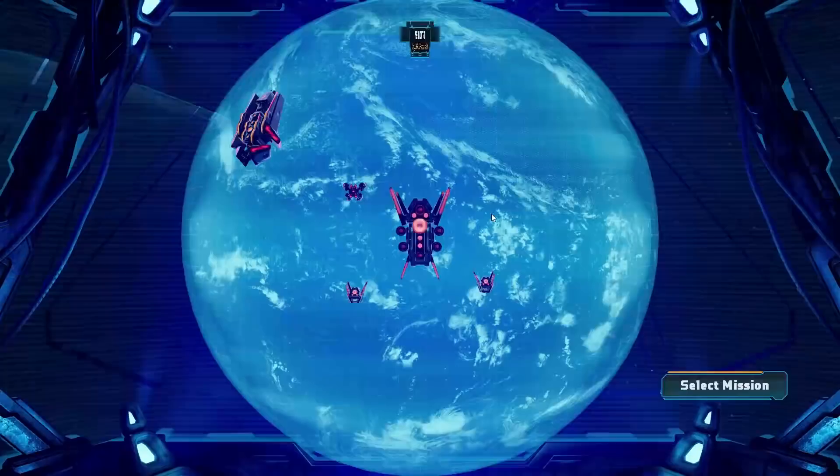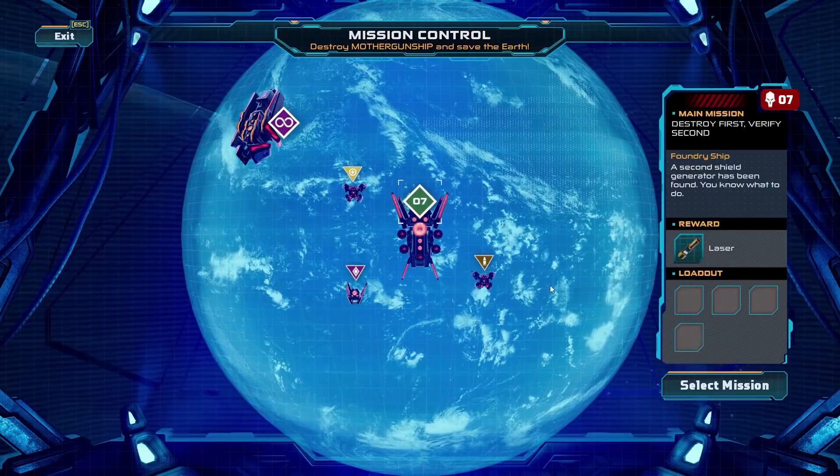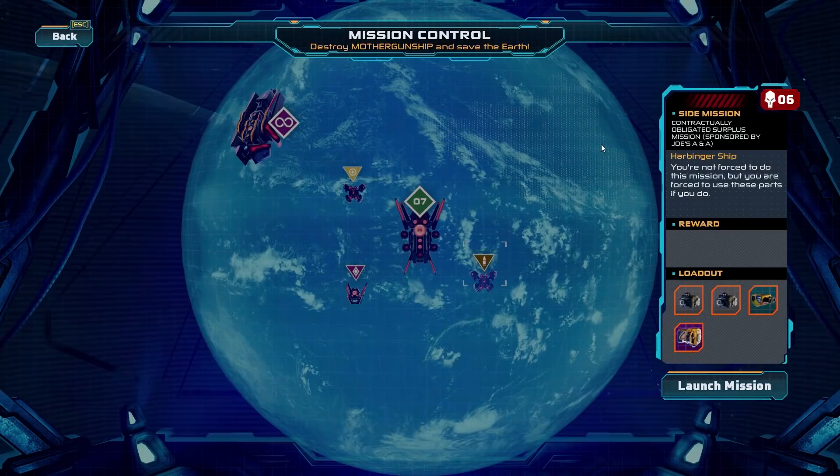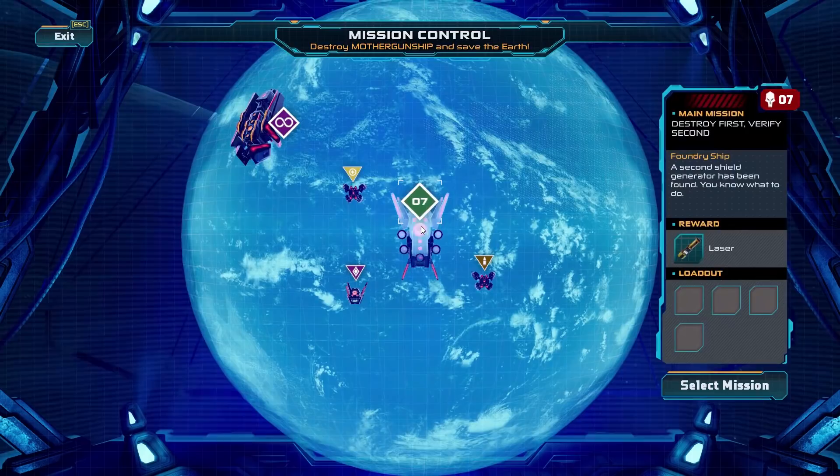Greetings, recruits, and welcome back to Mother Gunship, where in the last episode we managed to pick up a nice new toy from a foundry ship. What is that item? I can't tell. It's also a level 6, so I'm not actually that interested in going to it. I think I would much rather go on the next mission.